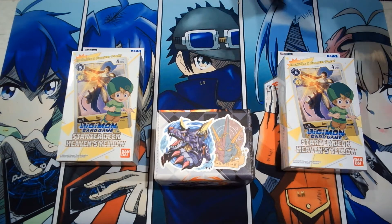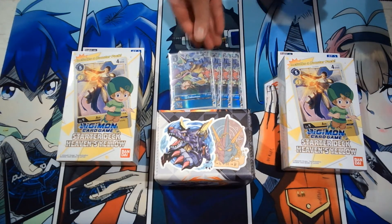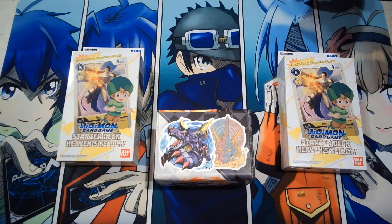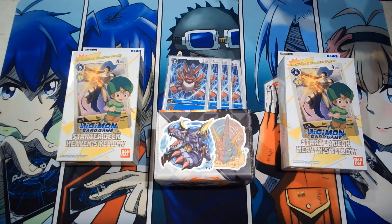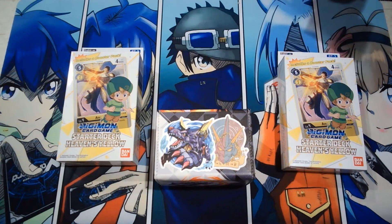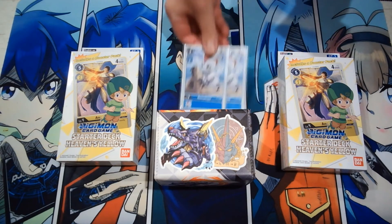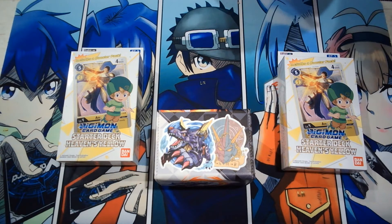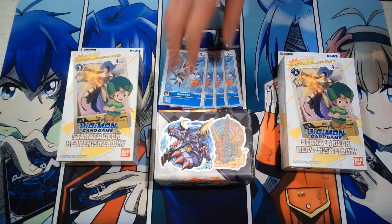Rookies — I upped the rookie count too, so it's up to 14 instead of 12. Run 4 Gabumon: on play, draw 1, so he's pretty good. 4 Leomon: cheap drop. 2 Gabumon: cheap drop as well. And then 4 of the gain-1-memory Inheritable Golemon. Pretty good.